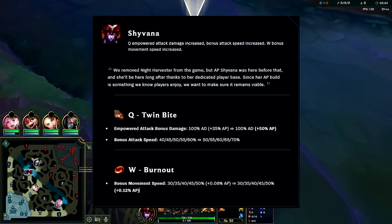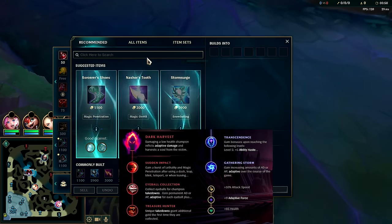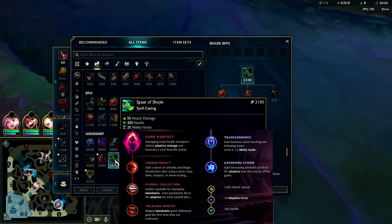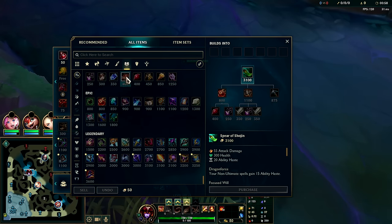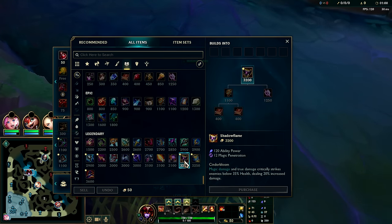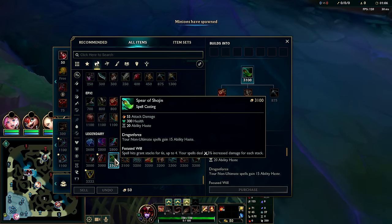Shyvana got some really nice buffs and she's feeling pretty good right now. Her highest win rate build is actually at a 64% win rate, and that is to rush Spear of Shojin first item, then build AP. So it is a hybrid build. You do want to go Shojin into Liandry's into Shadowflame. After that things get pretty situational — you can go Rabadon's, Void Staff, or Cosmic Drive.